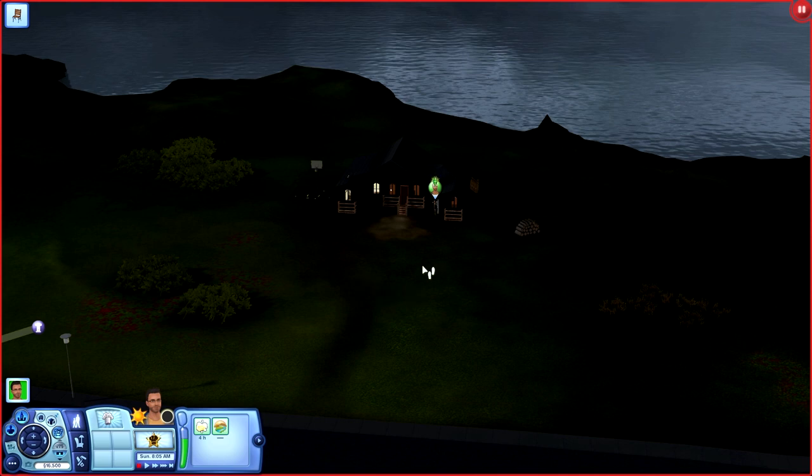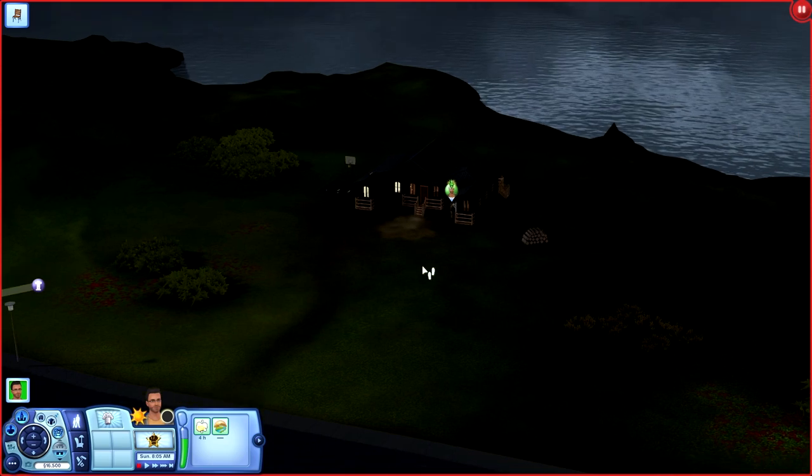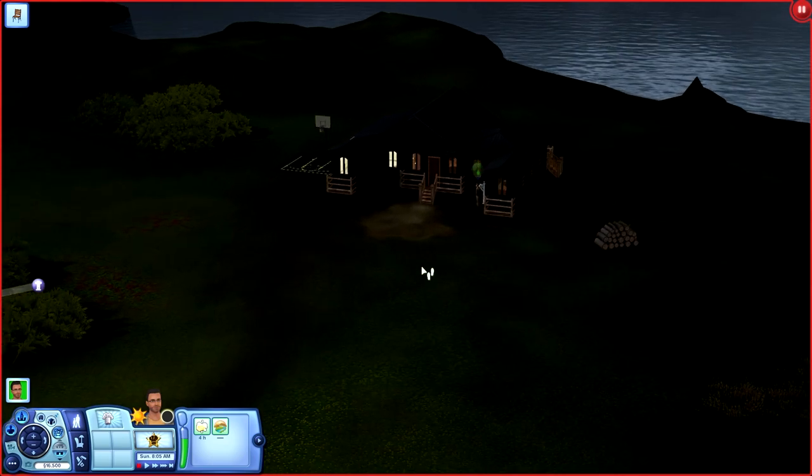This house was actually built for Aurora Skies, and it was built by 919bronco — that's the YouTube username. This house and this lot, you would have to take out a house that's already pre-existing here, unless you wanted to place it on another 30x30 lot.